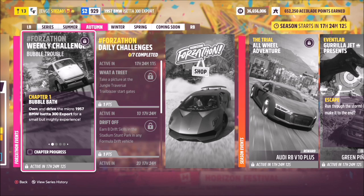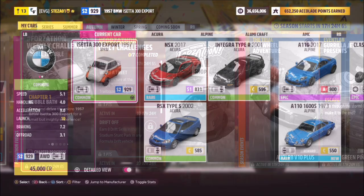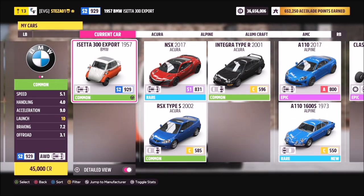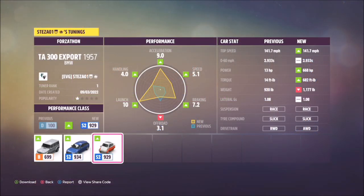This one wants you to own and drive the 1957 BMW Isetta 300 to complete all the challenges. This is the car in question — it'll set you back 45 grand. You can purchase it from the auto show or the auction house, but I'm sure you guys have it in your garage completely unused and untouched.